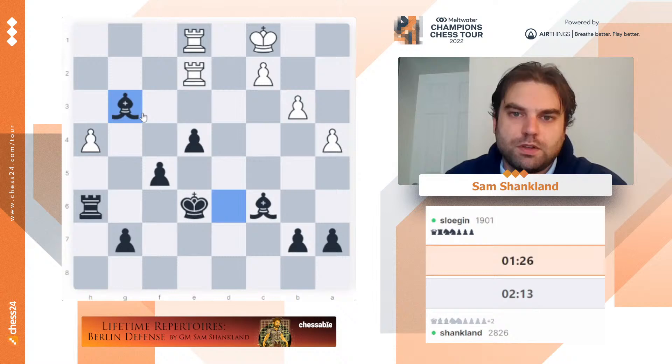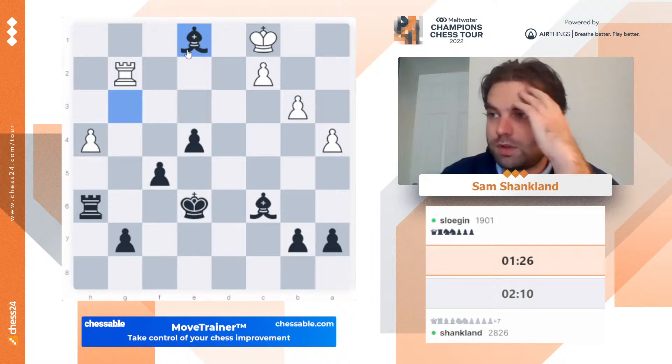Yeah, now bishop g3. He didn't need to hang that, but of course the position was lost anyway. If rook g1 or something, I can go rook g6. That hangs the other rook, and then we're good to go.